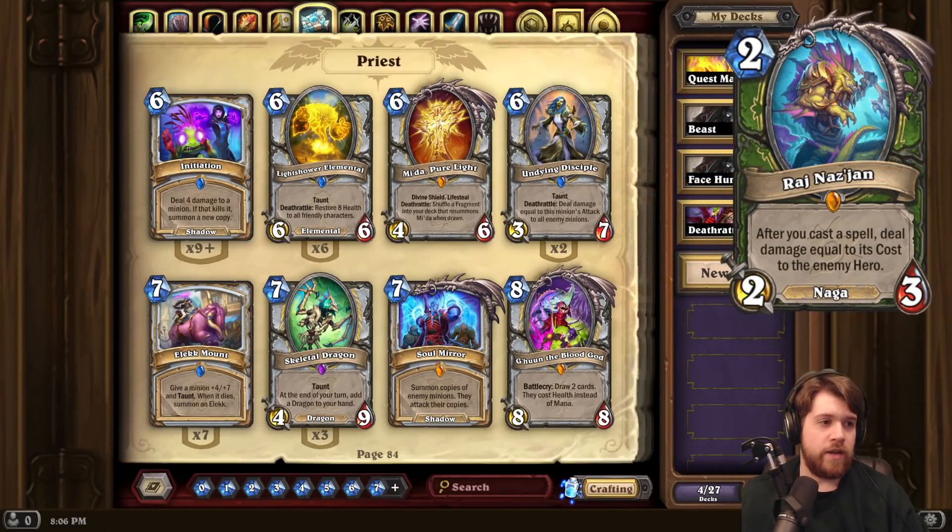Next up, a Hunter Legendary — Raj Najan. 2 mana, 2-3 Naga. After you cast a spell, deal damage equal to its cost to the enemy hero.